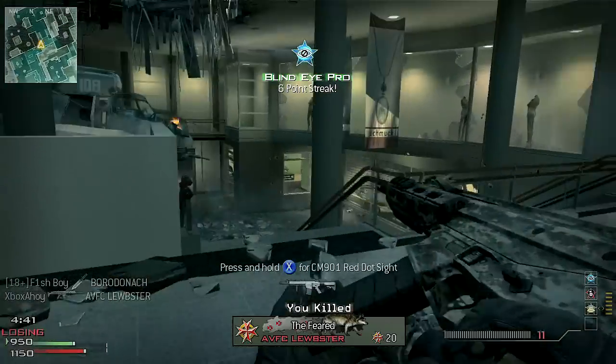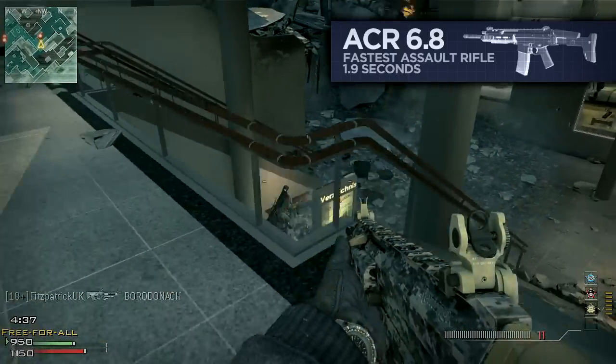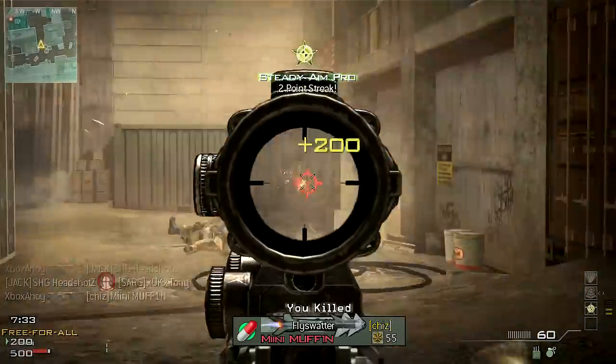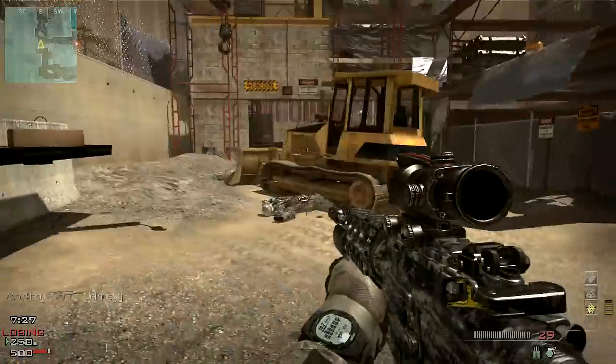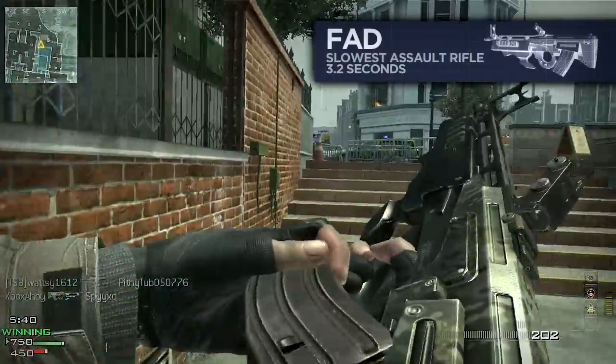Next up, it's the assault rifles that are the next nimblest to resupply, with the fastest being the ACR at 1.9 seconds. The M16 and M4 are similarly quick, at just a little over 2 seconds, and most other assault rifles fall under the 3 second mark, with the exception of the FAD, which is the slowest in its category at 3.2 seconds.